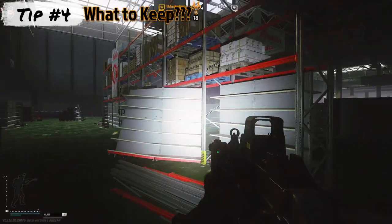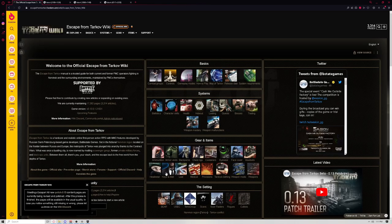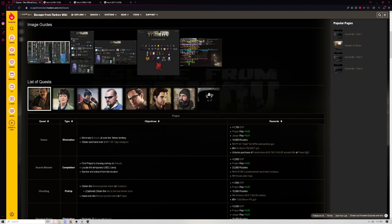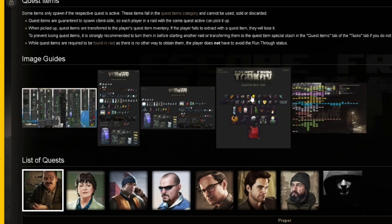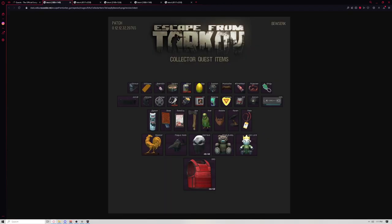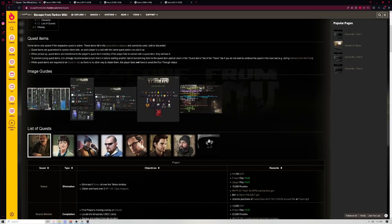Tip number four is what to hold on to and what to sell. As you start to gather a fair bit of stuff going through raids, a lot of new players aren't really sure what they should hold on to and what to sell. A really helpful tip is to go to the Escape from Tarkov wiki, go down to the quest items section — you'll have all your traders there and you can click through and follow their quest lines. Just above that, a lot of people miss that there are really good images and guides. One in particular is great for questing — it'll show you every single trader and in chronological order what you need to hold on to for upcoming quests. That way you know exactly what to hold on to and how many. It'll also help you understand what you need for the Kappa container. Those are really important images — I really recommend having a look. This website will be linked in the description below.